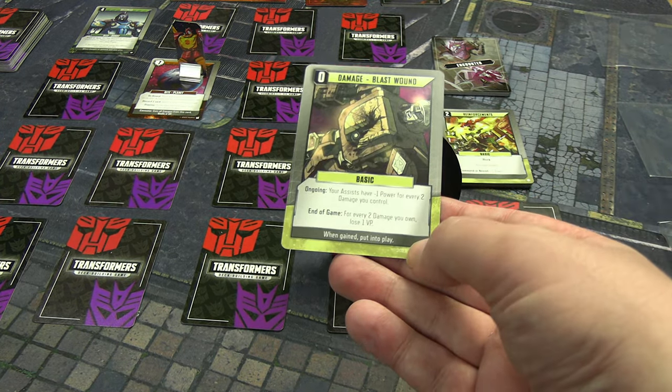We don't control any damage currently — of course not. But I can use Rodimus's ability to do this for free: destroy a damage in my discard pile. So let's get rid of one of those blast wounds — thank you very much. That also gives us one movement. Let's flip what we're on.